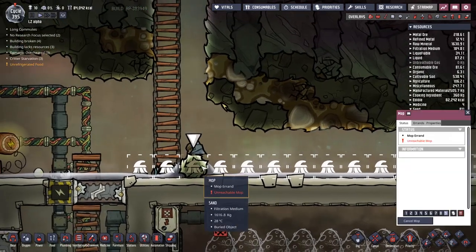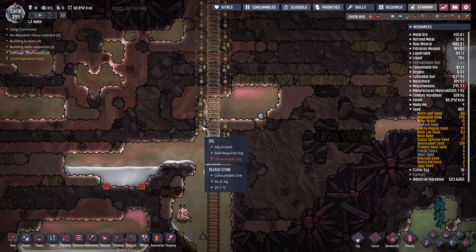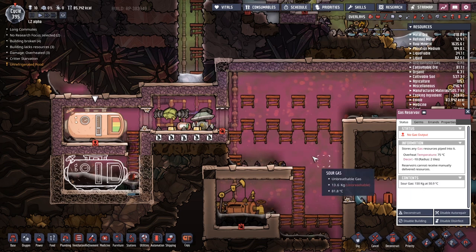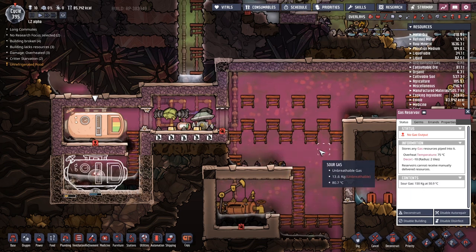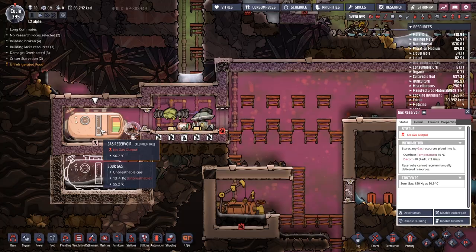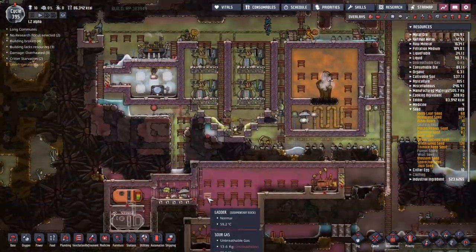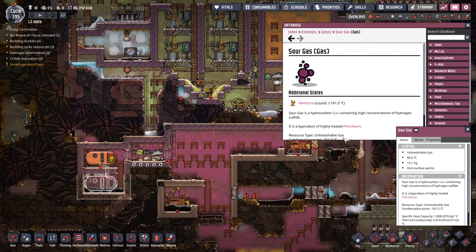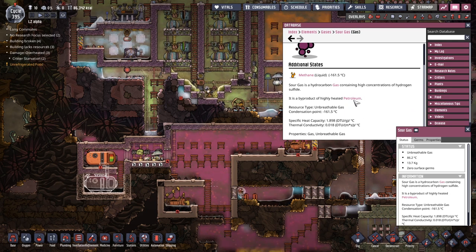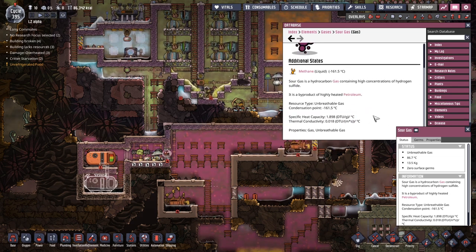What have we here? It's a bit of sand — a weird colored sand, but we'll take it. Oh, she's about to add some more — that's bleach stone. This gas reservoir can contain 150 kilograms. Can't we get more than that in a single tile? Why is the gas reservoir so not dense? That's terrible. It's not like the chlorine where we can just pump it into something else that eats it. Sour gas turns into methane — it's a hydrocarbon gas containing high concentrations of hydrogen sulfide, a byproduct of heat and petroleum. It doesn't say we can burn it, it doesn't go into anything, it's just a byproduct.